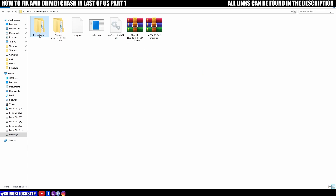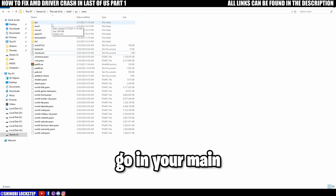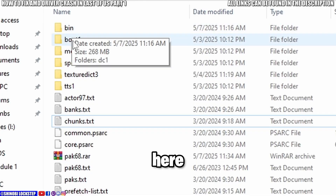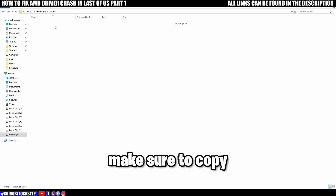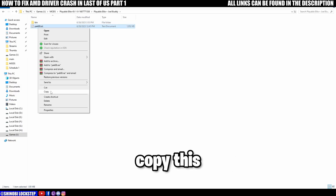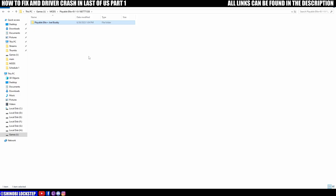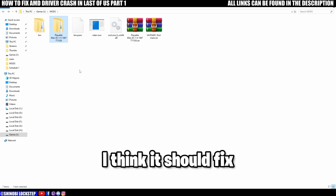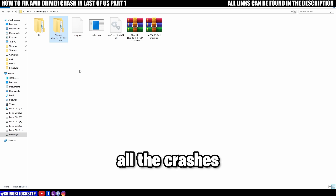Now that that's done, you're going to rename this to bin. Then go into your main folder — I already have the file here — and copy this file and paste it here. Also make sure to copy this other file — almost forgot — copy this. Make sure you make a backup of it just in case, then overwrite the files. These are the three things I did which finally fixed all the crashes and all the bugs.